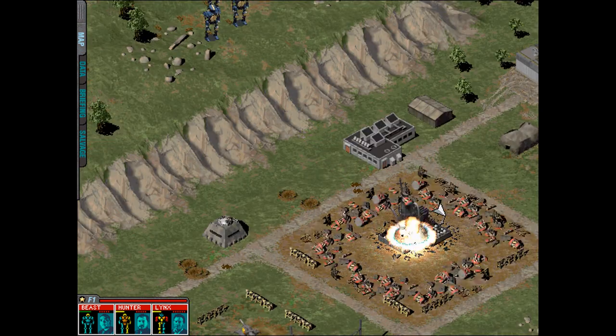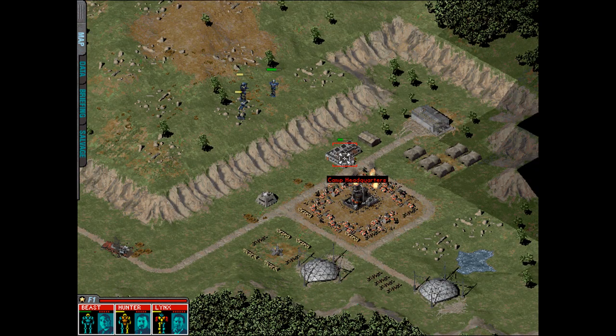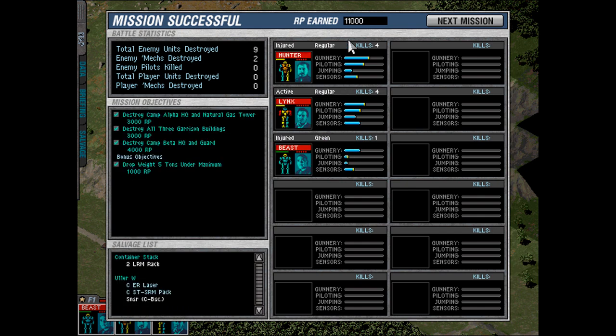You don't want to get too close to stuff that blows up. Let's kill this camp headquarters real quick, and that's it! You can see how many C-bills you've earned and each kill — Beast didn't get many kills so he didn't get any gunnery improvement. They did go up in sensors if they detected things. Beast and Hunter detected stuff; Lynx didn't because he was usually lagging behind. Oh wow — I did salvage the Kit Fox after all! Sometimes you get lucky. Well guys, this was the first mission. I hope you enjoyed it — I'll bring you the next mission for MechCommander Gold. Until next time, mech warriors!